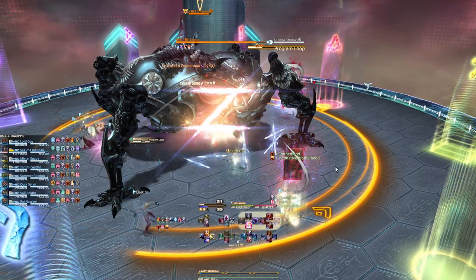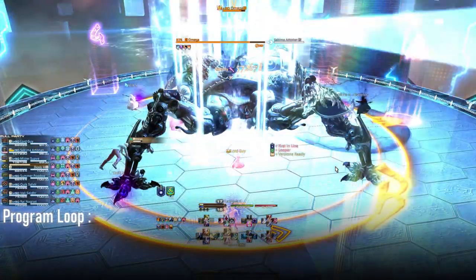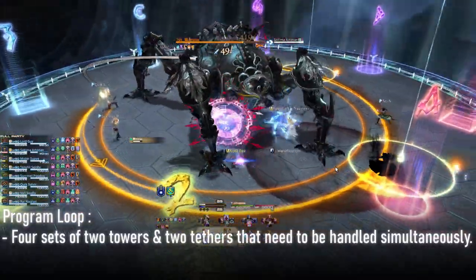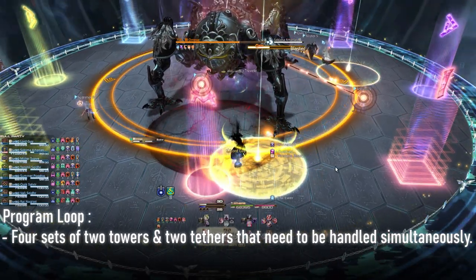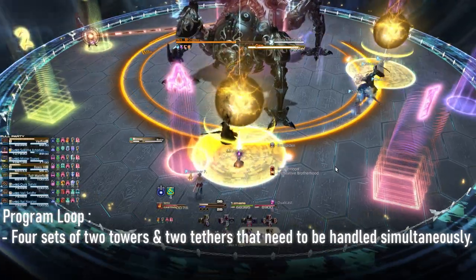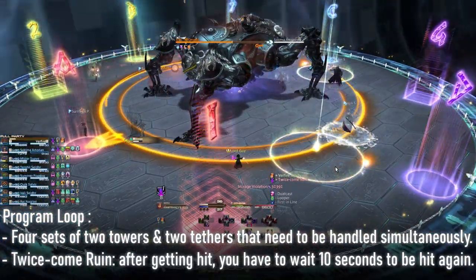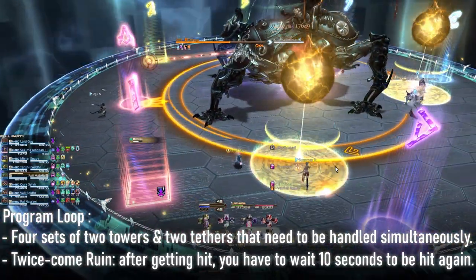Omega starts right away by casting Program Loop. This mechanic has essentially two mechanics going on at the same time: two towers that need to be soaked by one player each, and two tethers that explode in a big circular AoE at the exact same time that the towers are soaked. Each time a player is hit by a mechanic, they suffer from twice common wound, which means that for the next set of mechanics, they will not be able to help, and other players will need to handle them.